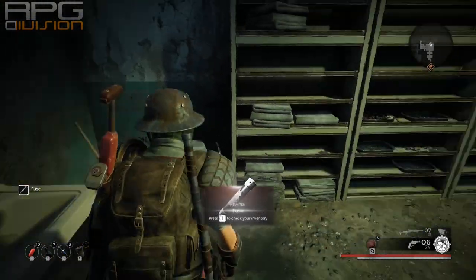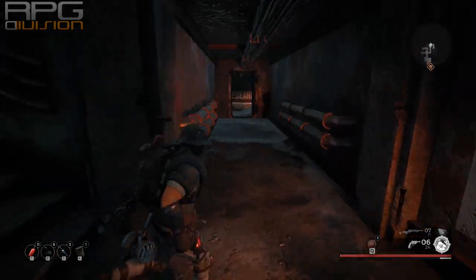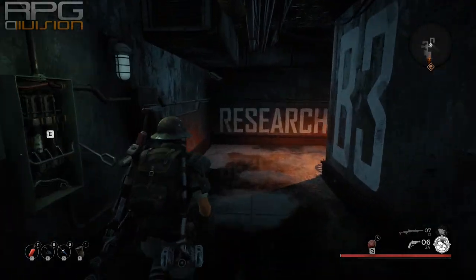Get back to the staircase and go one more level below. Use the fuse on the fuse box and pull the lever.